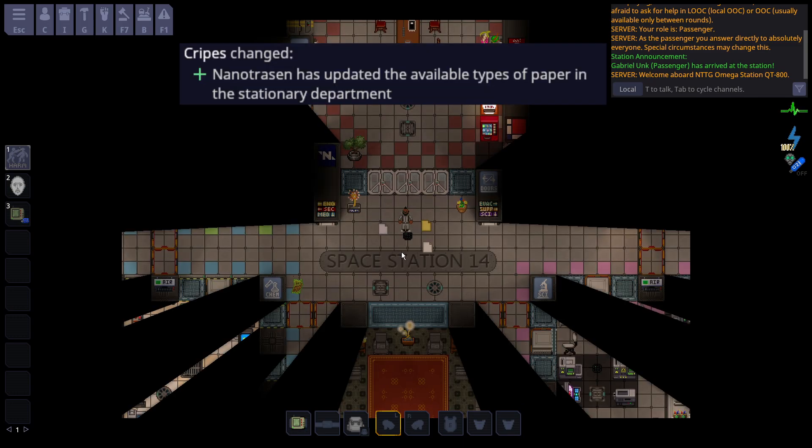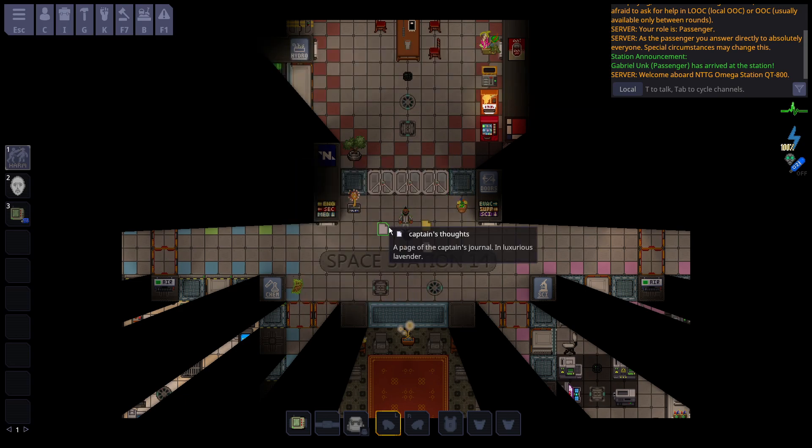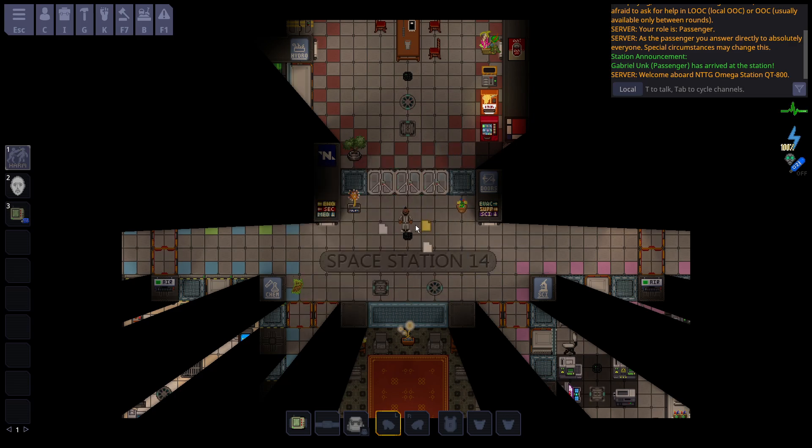New paper formats have been added to the game — things like the captain's paper, the captain's thoughts, the cargo invoice, office paper, and a few others have been reformatted to look nicer and enhance roleplay in certain scenarios.